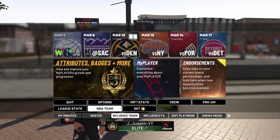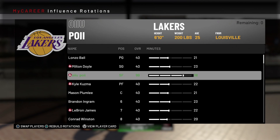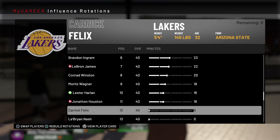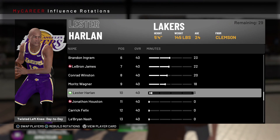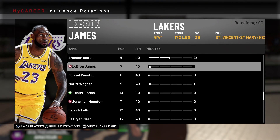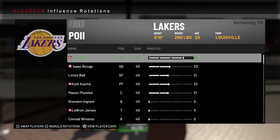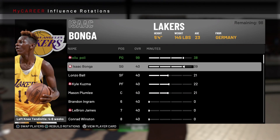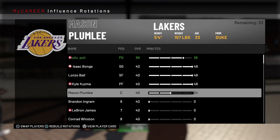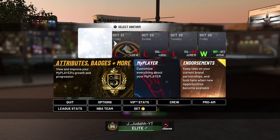Now you want to mess with the minutes. You need your player to have the most minutes — sub yourself in at point guard and take everybody else's minutes all the way down so you don't get subbed out. Take everybody outside of the six men and move their minutes down so they don't get any playing time. The main thing is you want to put yourself at point guard. This will work even if you can't put yourself at point guard, but it works better if you can. Give the last minutes to the sixth man.